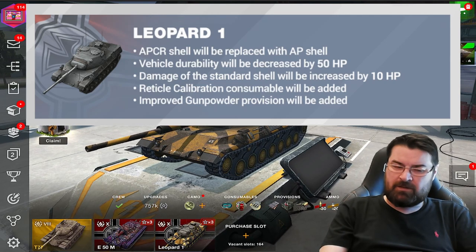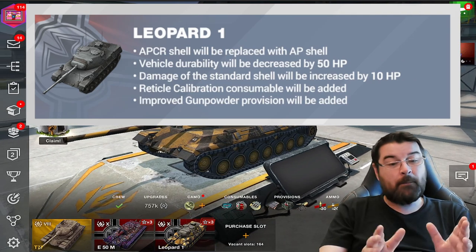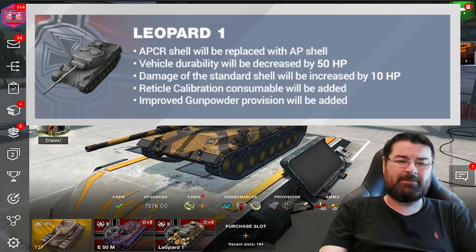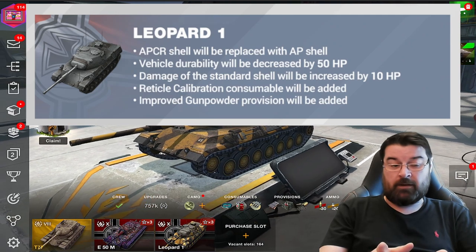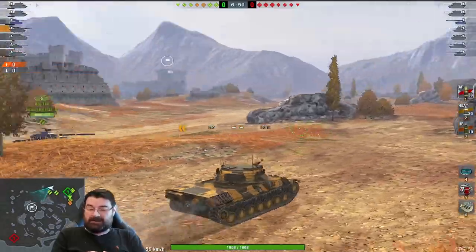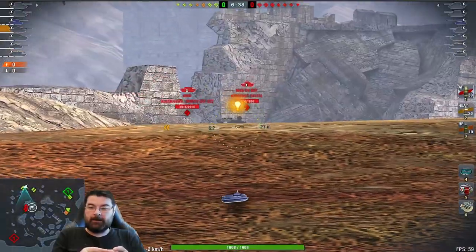I admit last night the teams weren't the best — they were pretty bad in some quarters, so you've got to factor that in. I was playing with very good players who also struggled, not in the Leo, but because of the teams. However, in some of the games with the Leo the team didn't let us down at all — it was the tank that let us down. So here we are on Fort Despair with the Leo 1, taking it to the top corner where I normally take it.